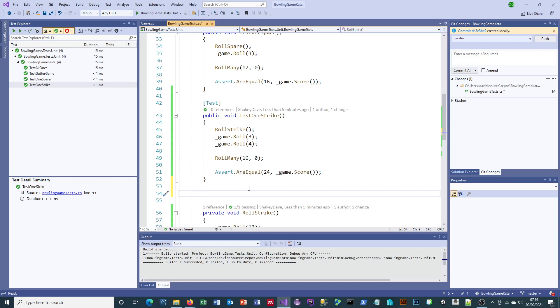The next thing we'd do is add the perfect game test — that's the fifth commit. But as I've mentioned before, I'd added this shortcut where you type 'nut' for NUnit test and press Tab twice — and it's not working anymore. Obviously something happened to Visual Studio. So I'll go through what that thing is.